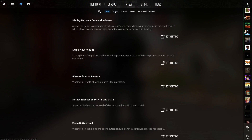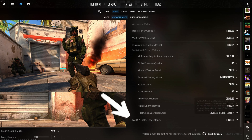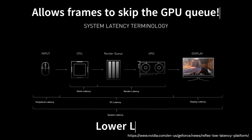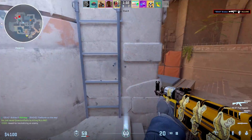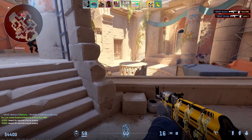If your PC supports Nvidia Reflex without affecting your in-game FPS, you should turn it on because it will reduce latency by working directly with the game engine to eliminate the GPU render queue. In other words, your input latency will be reduced. While sensitivity is personal preference, there are some general guidelines that can help you pick the most optimal sensitivity for you.